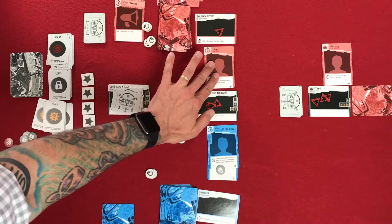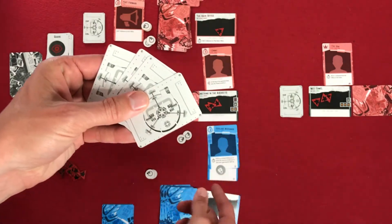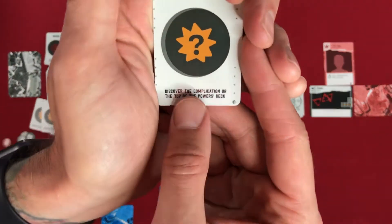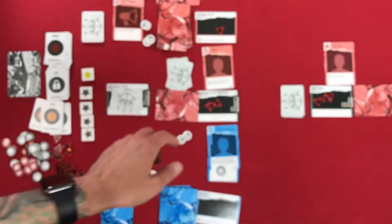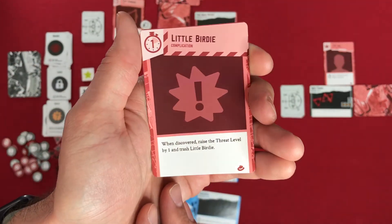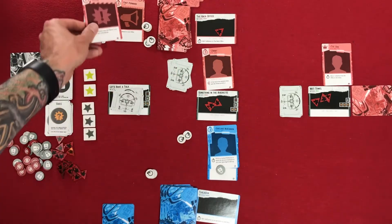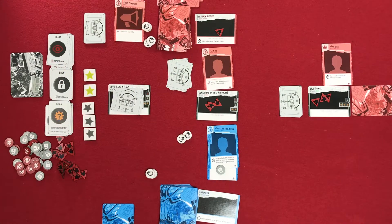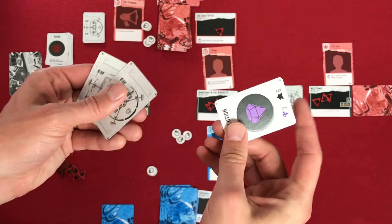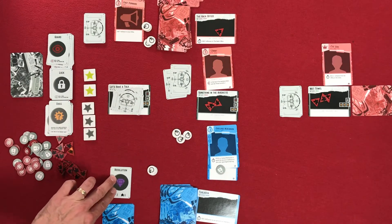We shuffle the deck, fan it out, and the crew grabs a card. We drew a snag. What a snag does is you discover the complication on top of the powers' stack, so you can discard that card. We discover it, and this says: when discovered, raise the threat level by one and trash Little Birdie. So we raise the threat level one more, and this card gets trashed. We go again — action three. And look at that — we found the resolution! The crew gets this and now has three points towards ten, with two actions remaining.